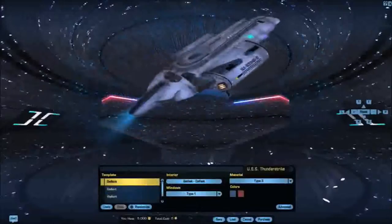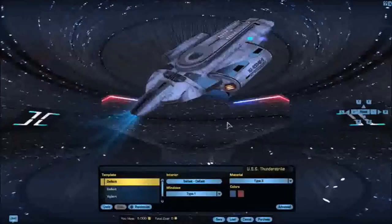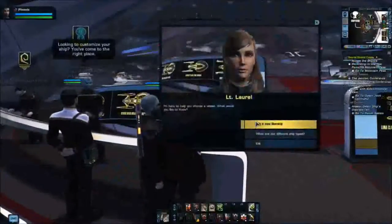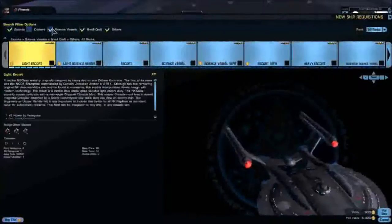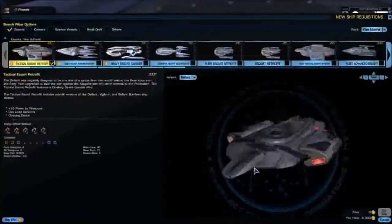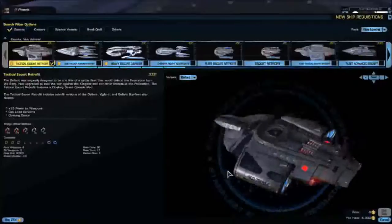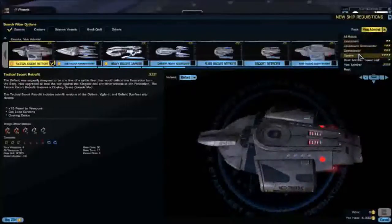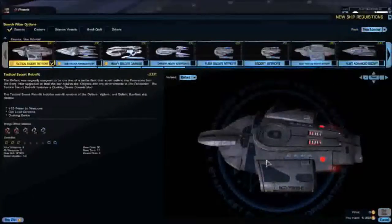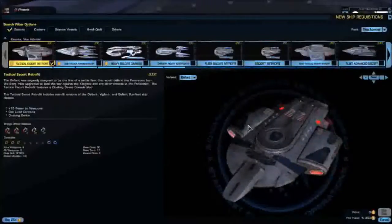There's no difference, there's nothing really changed on it. Even comparing to the Fleet Variant, I don't see much of a difference. It looks exactly like the Defiant. The Fleet Variant has 33,000 base hull — not too bad — and it gives you an extra tactical console, but visually it's essentially identical.